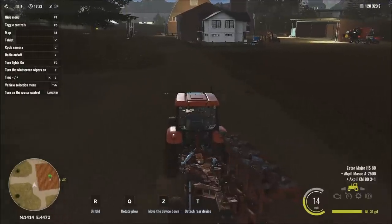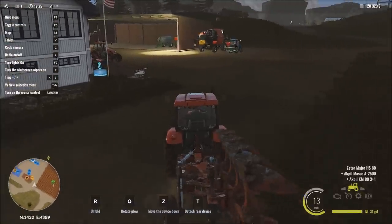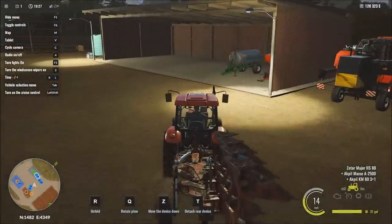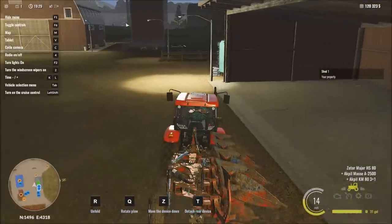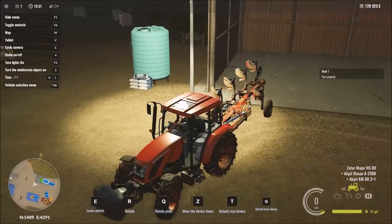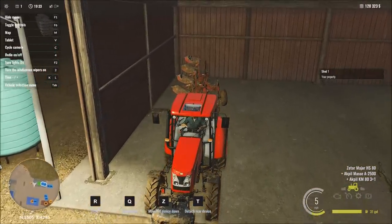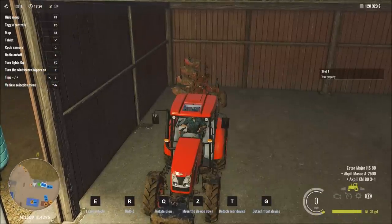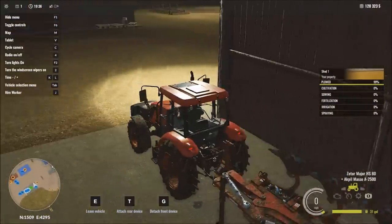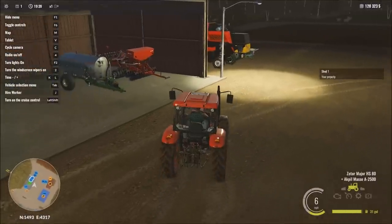I press Enter to teleport to the tractor and here we are. The worker is gone and the plowing is done. I believe it's every fifth crop cycle that you need to re-plow, though the game is giving me some performance issues right now. Let's detach the plow by pressing T and move it to the side.